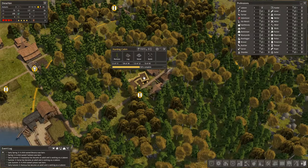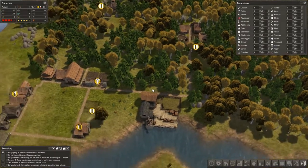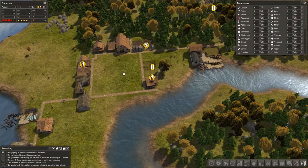Once everything starts getting built - it's almost complete - we'll have a stockpile of logs, stone, and tools for other projects and all kinds of activities. But we need that food. Everyone's getting hungry again - it's too many people.